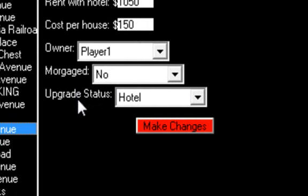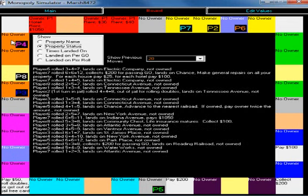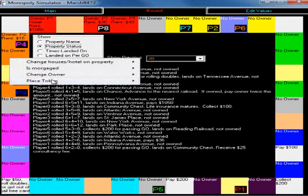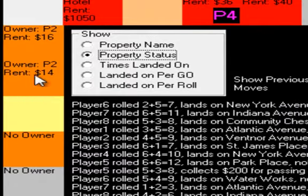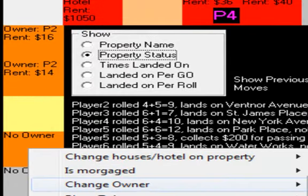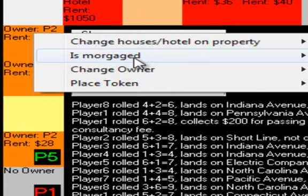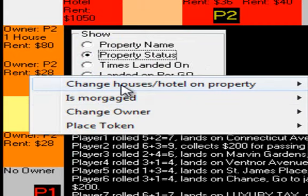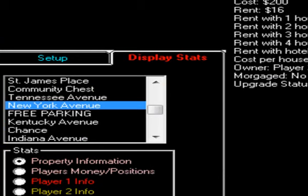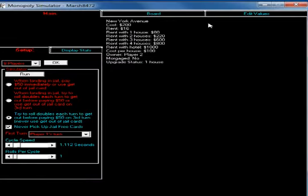For Indiana Avenue's upgrade stats, you just click on the drop-down box and select 'not built on' — now the hotel is no longer there. What's cool is you can see the changes in the rent in real time. Right now it says rent paid is 16. By owning all three of the same color, it doubles the amount of rent the player collects. You can add houses to it and it shows you the new rent costs in real time. I think that covers everything in the program.